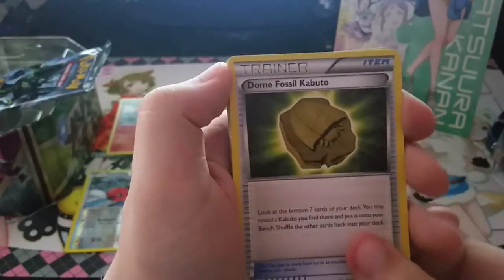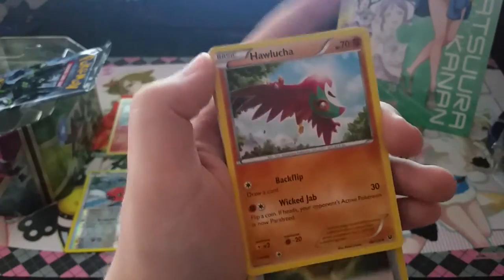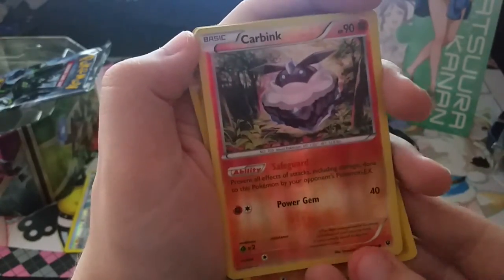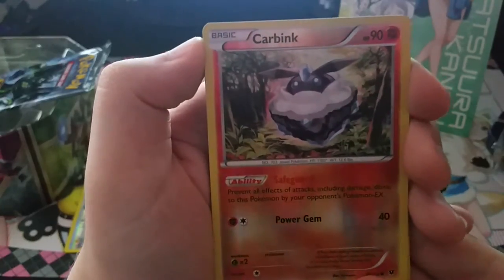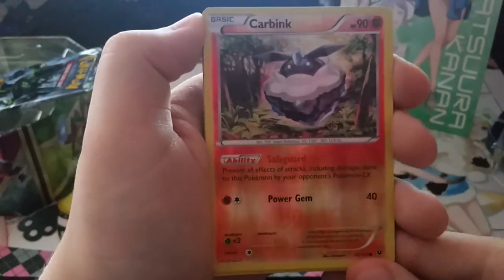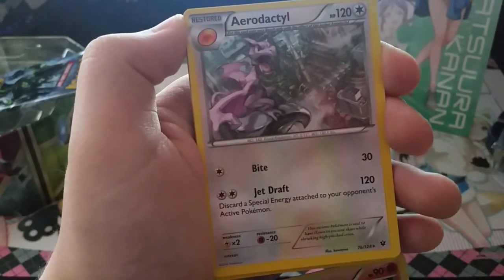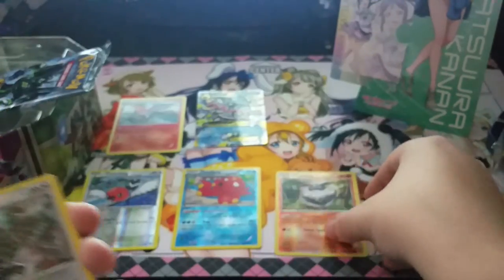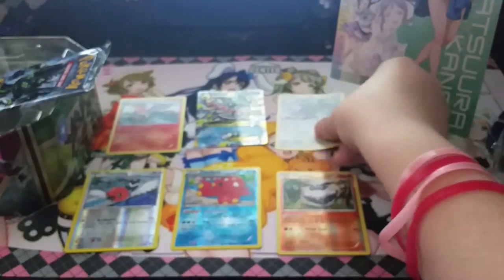Altaria Spirit Link, Dome Fossil, Hawlucha, Carbink — that's the reverse holo one. It's strange that it's a Fighting type. And we get Aerodactyl as a repair card, and there's the Amber Stone.